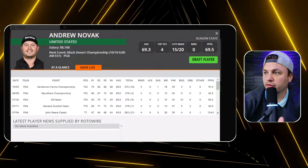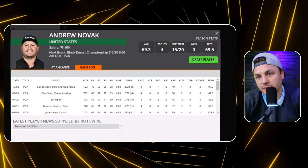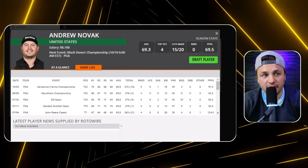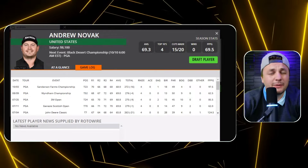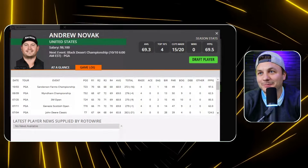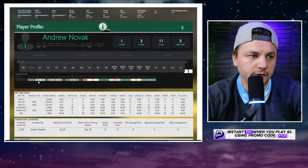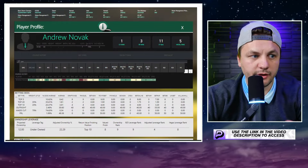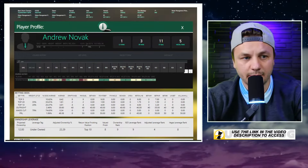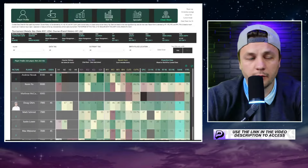Probably one of the best mispriced plays on the board is Andrew Novak. He had an eighth-place finish at the Waste Management Phoenix Open — relevant as a desert-style course. On the season he has only five missed cuts, which I love. He missed the Pro-Cord Championship last week but finished with a top-25, and if he was shaking off rust that's even better going into this week. He's third-best in recent form and eleventh-best stat fit in the field. The one concern is his approach game, ranking around 30th in ball striking and greens gained, but he ranks top 10 in birdie-bogey ratio and good drive percentage. You can get him at around 40-to-1 outright.